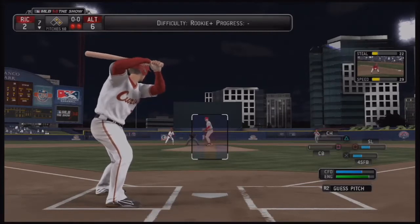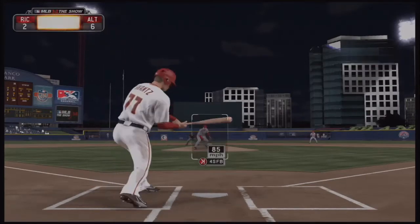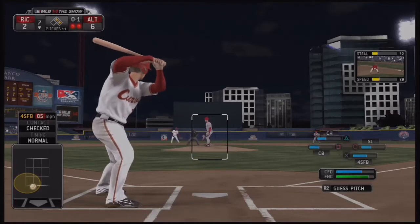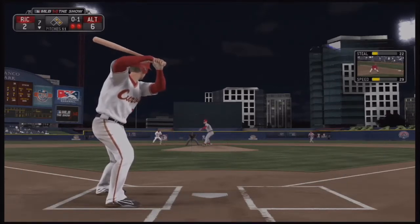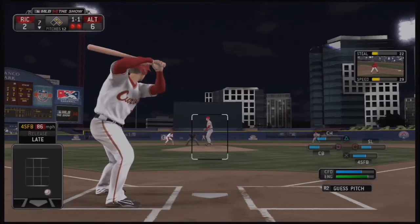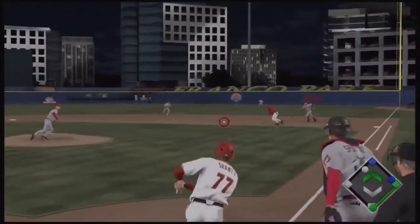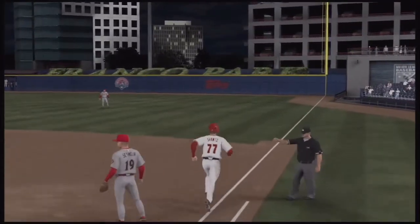He'll take a first pitch strike on a check swing. Shantz swings away here and it's going to be a slight roller — the pitcher covers the bag and Shantz is out. He butchers a good opportunity for another RBI.